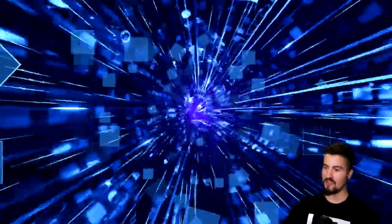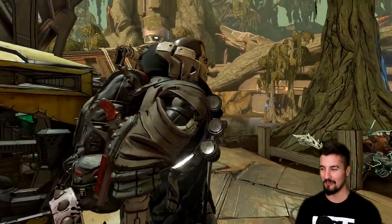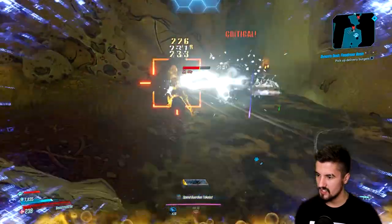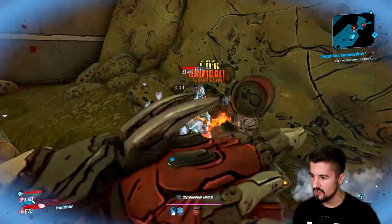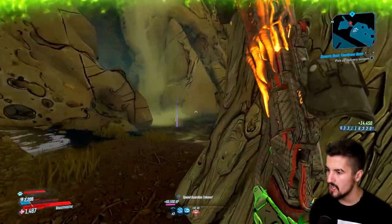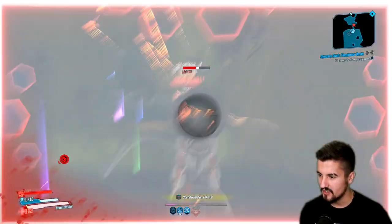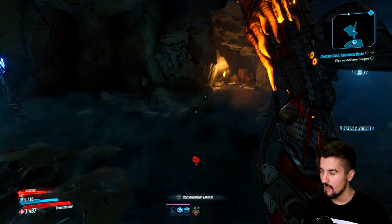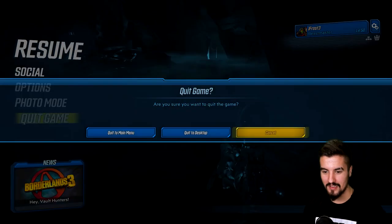It'd be better for Moze in here - Flak is great for single target, but when you introduce multiple bullet streams you start getting wrecked. Billy is just resisting this. I must be playing on Mayhem mode, which reduces assault rifle damage by a lot. No legendary dropped. Maybe they reduced the drop chance because there are so many of them - that's just a nightmare. Why would you do that? Blasphemy.